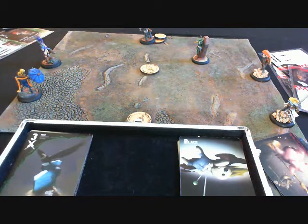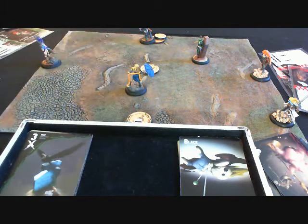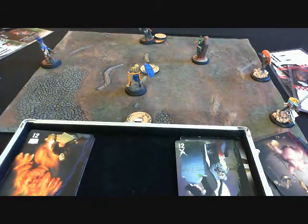We're now going to go with the Resurrectionist again. The Rotten Bell is going to move up six to midfield. She's going to try to cast Lure on Mysterious — CA eight, Crow Mask because of her ability, putting her at twenty. She's not going to cheat. The Guild player flips also a twenty. Now in the case of a tie, the attacking player wins, as I mentioned.